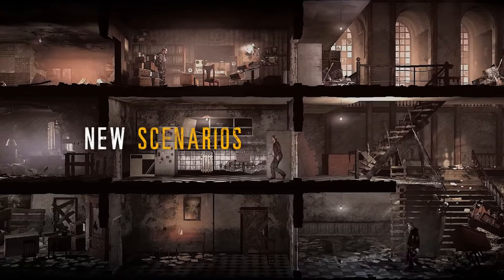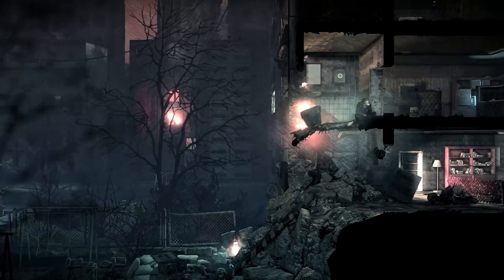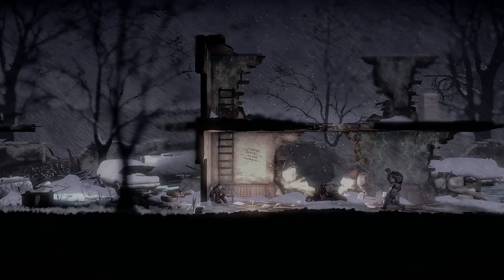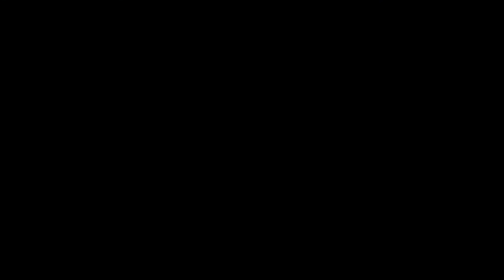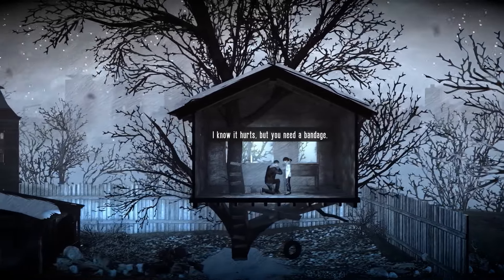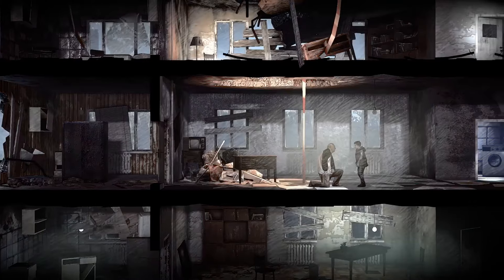This War of Mine is a game focused on portraying the horrors of war. We do not play as soldiers, but instead as civilians trying to survive amidst the warzone. The gameplay is inherently simple — during the day, we do simple tasks like building furniture or fixing walls. At night, one person can go out to scavenge for supplies while the rest sleep or stand guard. We will have to make difficult moral choices as well. There will be bandits, hostile enemies, snipers and even innocent people. Our characters may also become depressed and suicidal. Even though it's not a stealth focused game, it has high tension during the scavenging segments.